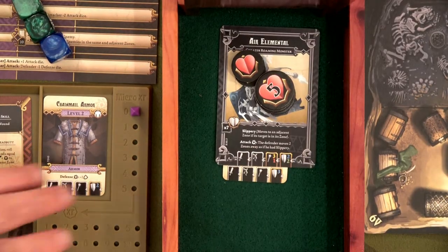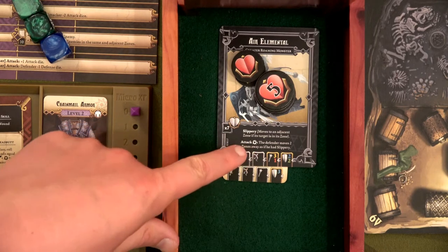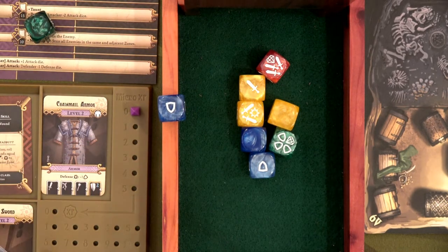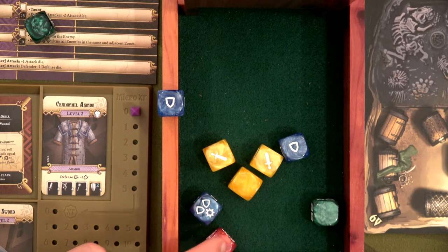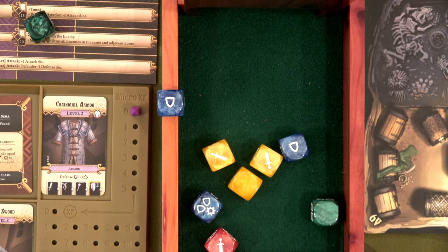Here's the thing — she is not a slouch either. She's going to roll three yellow and one red, and if she gets one bam she's going to push Sybil two zones away as if she had slippery. Sybil, thanks to her level-four plate armor, is guaranteed one shield already, and then gets to roll two blue and one green. Four hits to four defense — totally blocked. And she didn't get any bams, so she doesn't push Sybil away, which was perfect because if Sybil was going to get pushed she could have potentially gotten poisoned by those blowgunners.